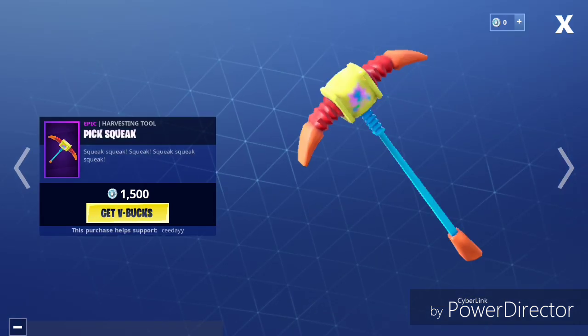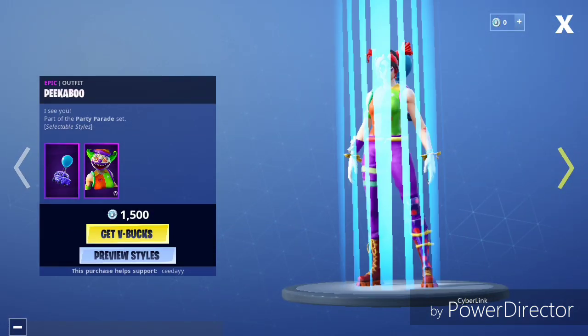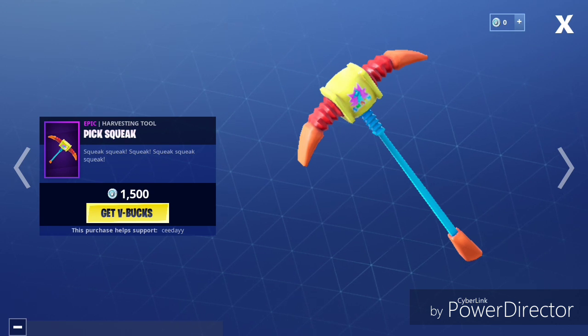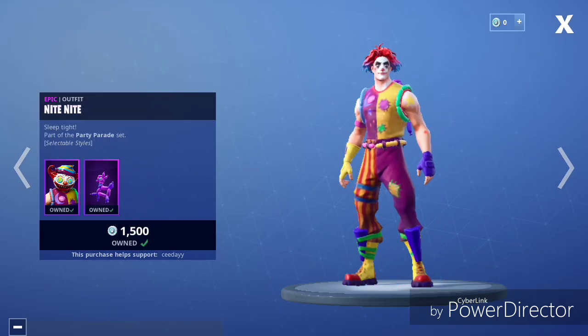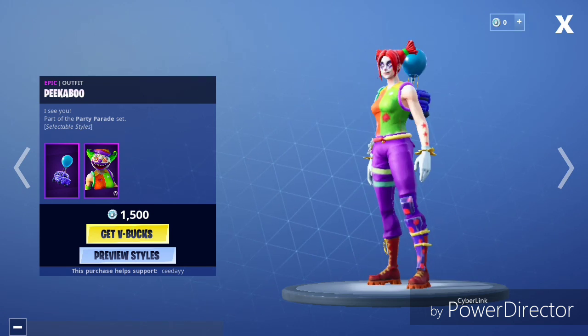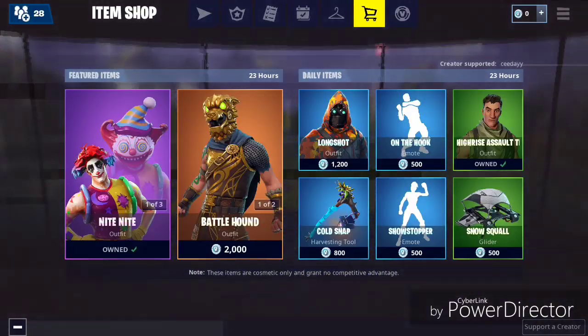We have Battlehound, Night-Night, and Peekaboo. Those are the featured ones. Comes with the pickaxe, Pick Squeak. I have Night-Night. Peekaboo is pretty — the female variant. Comes with the clown mask. Pretty, pretty cool.